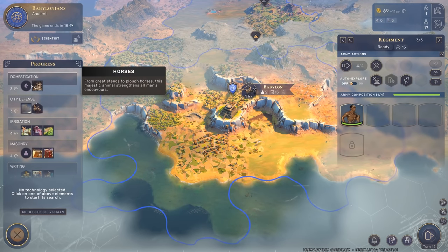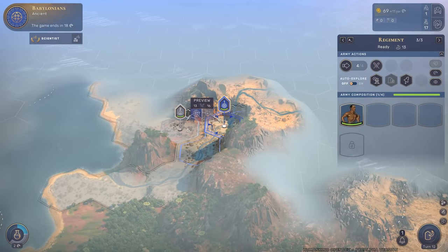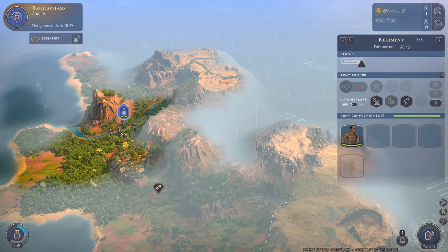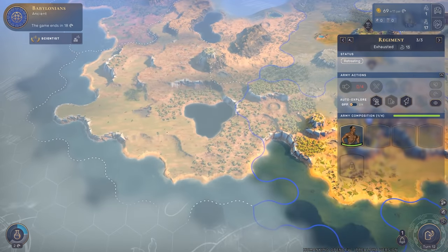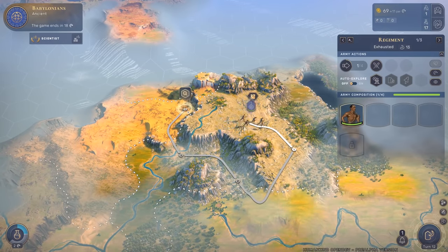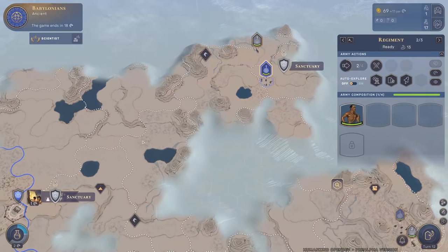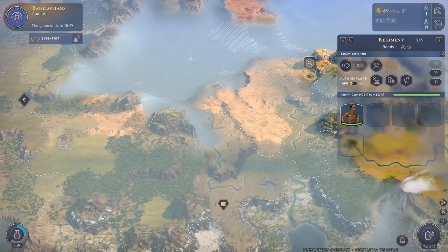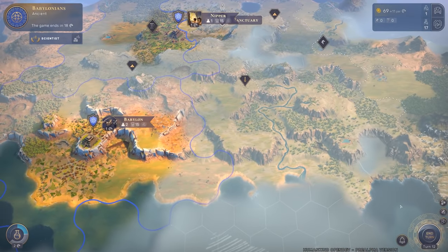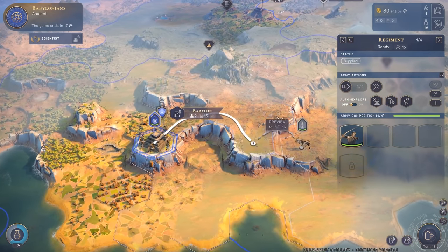I don't think we need city defense yet. Let's retreat my scouts back here because we want to claim more territory - we want to grow bigger. We're getting more science points and continuing to explore. The map is actually quite big so we might build another outpost soon. We have the archers now - with archers we can fight. Let's look at the fighting system and send the archers toward an animal.